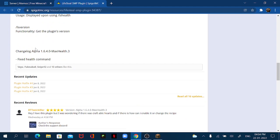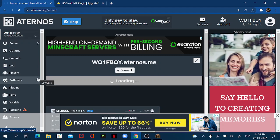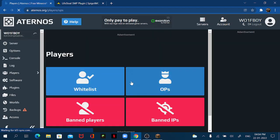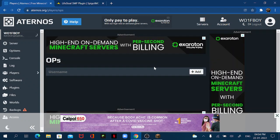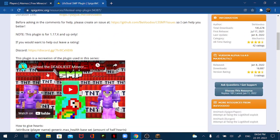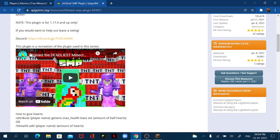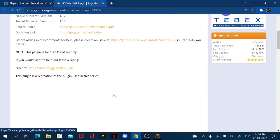You can also do '/ls version' to get the plugin's version. I'll quickly go to Players, then to Ops, and I'll op myself for the sake of this video. I have to wait for the server to be online first before I can op myself. There's also a help video that describes what the plugin is based on.